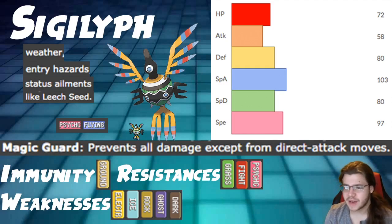Overall typing not amazing, stats not bad — not amazing but not bad. Leaves a little to desire. As far as HP and bulk goes: HP 72 is not amazing but not bad. You're not going to be Dynamaxing this Pokemon. Defense 80 and Special Defense 80 is not bad as well.